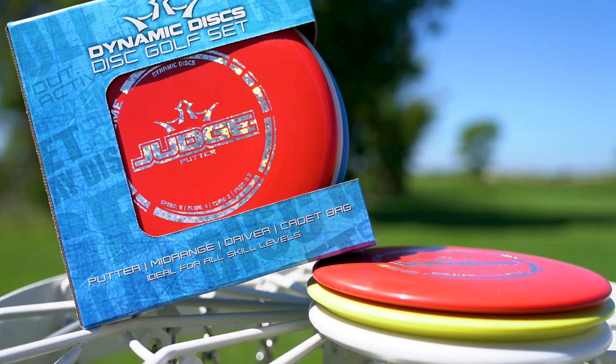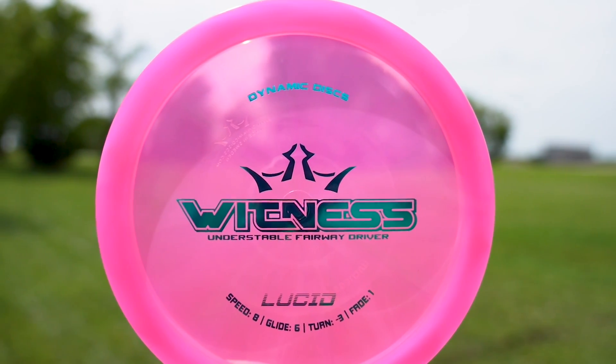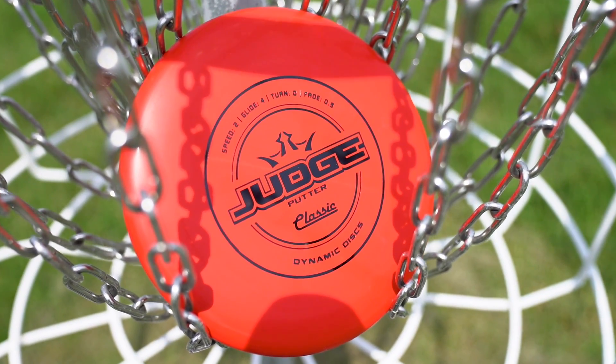In this video, we've discussed several different molds and flight characteristics, and we understand that if you're brand new to disc golf, all of this information may be a little daunting to you. So if you're just looking for three discs to get out there and get started, we recommend the Dynamic Discs Witness for all of your distance shots, a Truth for your approach shots to the basket, and a Judge to complete the set as your putter.